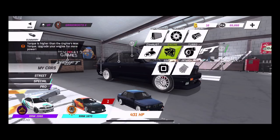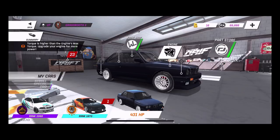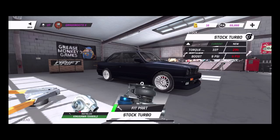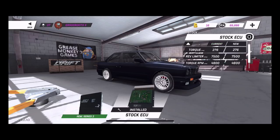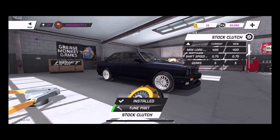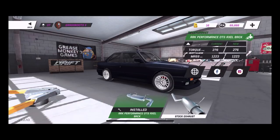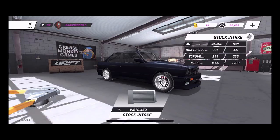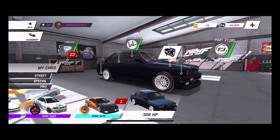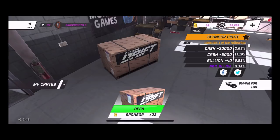I took most of the parts off the E30 except the exhaust, so it's got one or two little parts but it's pretty much stock. We're going to take off all the tuner parts we can. I believe there were some parts I got from prior crates. Unfortunately there are no other cars for me to do, so we chose the E30. We've got 23 crates to open today — a 23 crate build.